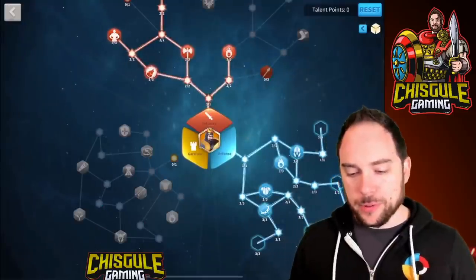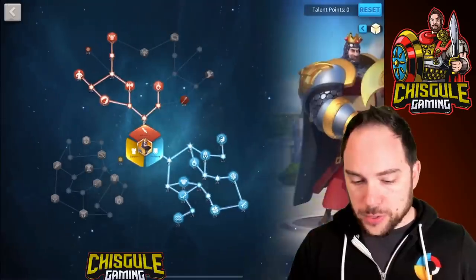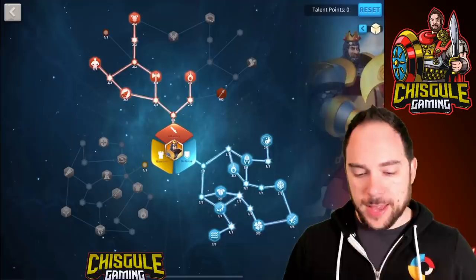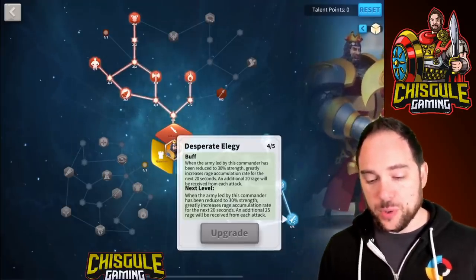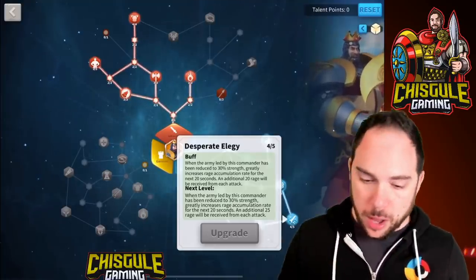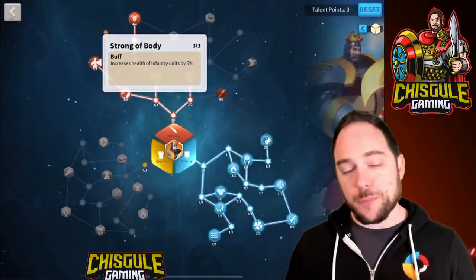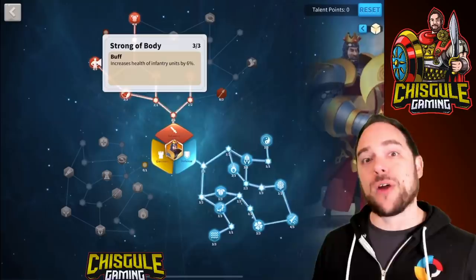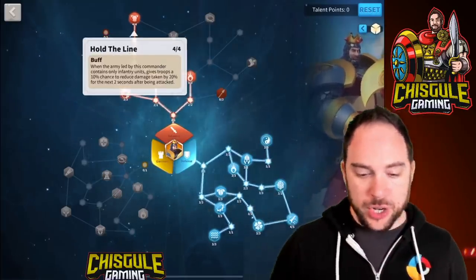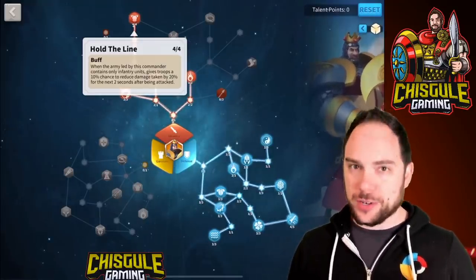Let's look at some talent builds. First, here is my Sunset Canyon build. I've gone all the way up to Desperate Elegy in the defense tree to give a little boost when the march gets low. I'm getting extra Rage Generation from Undying Fury, picking up Strong of Body because health is arguably the best stat in Rise of Kingdoms, and I get Hold the Line to further reduce Damage Taken — that is just so powerful.